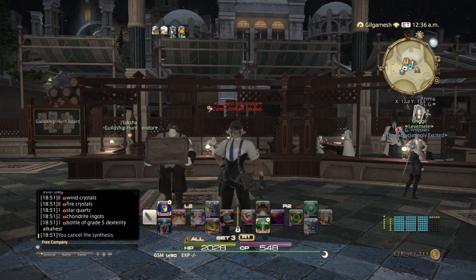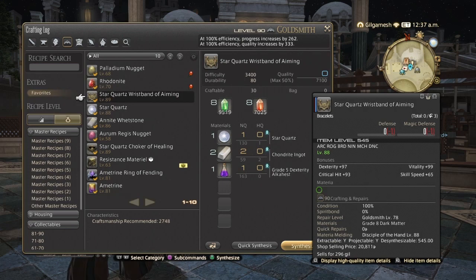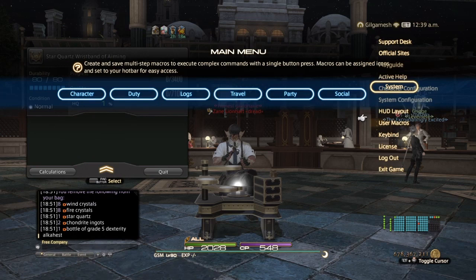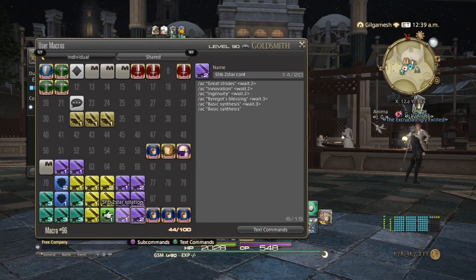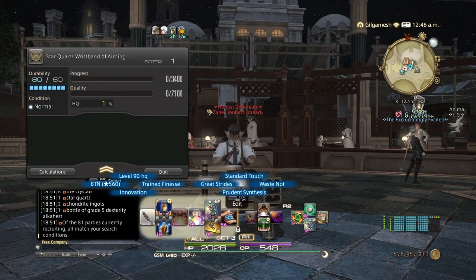I finished making all my ingots so now we can start making the star quartz wristbands of aiming. The macro I use is: Reflect, Manipulation, Waste Not Two, Innovation, three Preparatory Touches, Great Strides, Byregot's, Veneration, three Crown Works. You guys can tweak this any way you like.